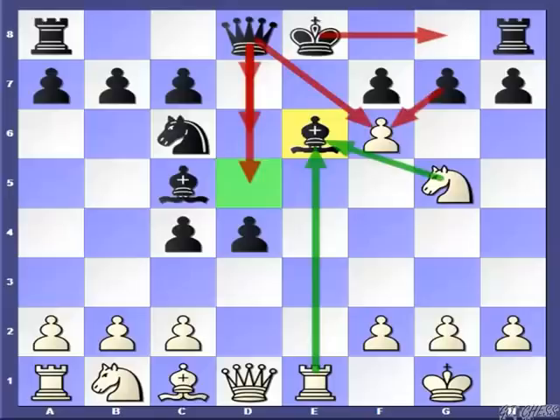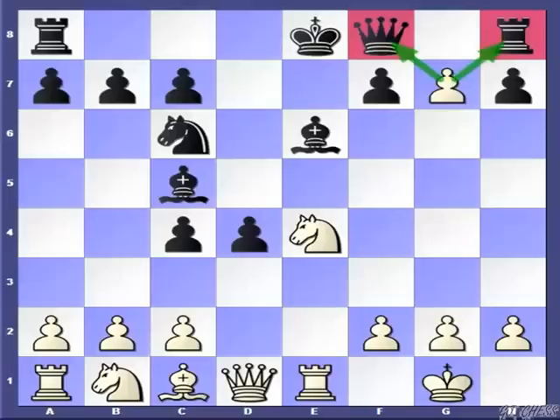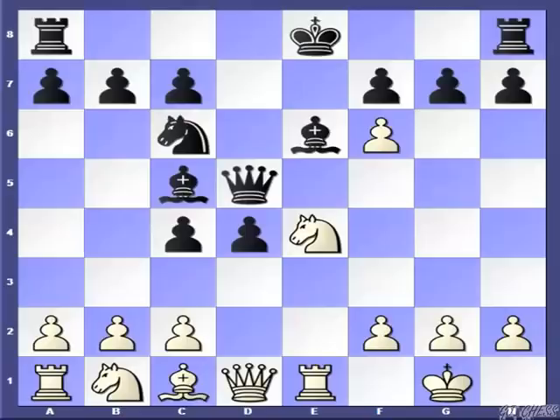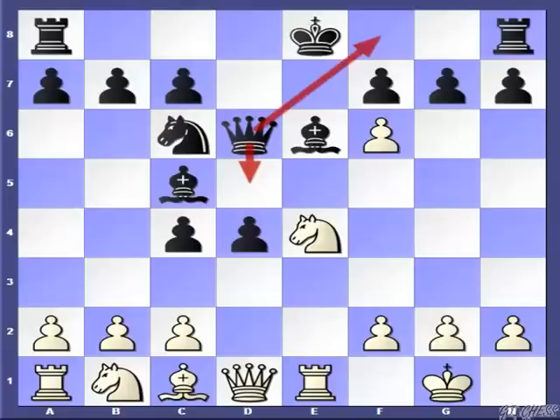The remaining two moves are Qd6 and Qd5. After Qd6, White should continue with Ne4, hitting the queen and the bishop. If the queen goes to f8, then after fxg7, Black simply loses a piece — after Qxg7, Nxc5 and White is a clear piece up. If the queen goes to d5, White has the amazing shot fxg7. Black cannot move the rook, because if Re8, then we have the royal fork on f6. The third move Qe5 is going to be a transposition from the Qd5 variation.